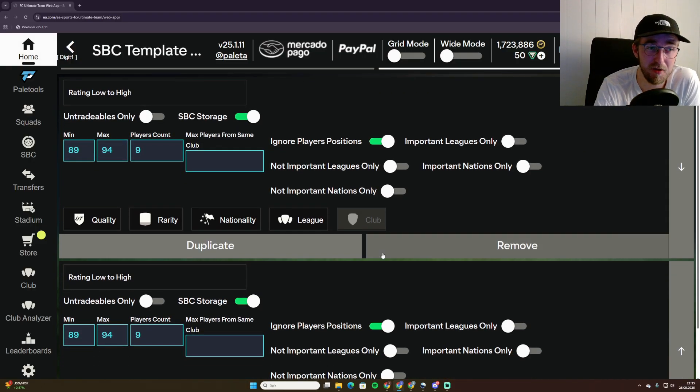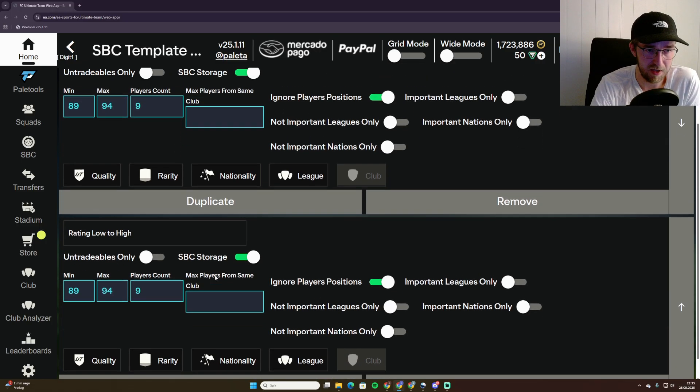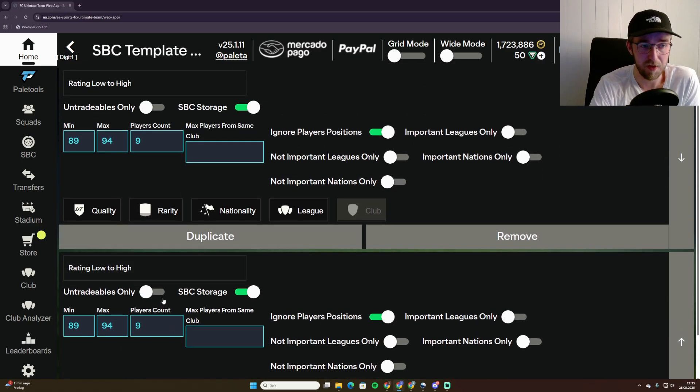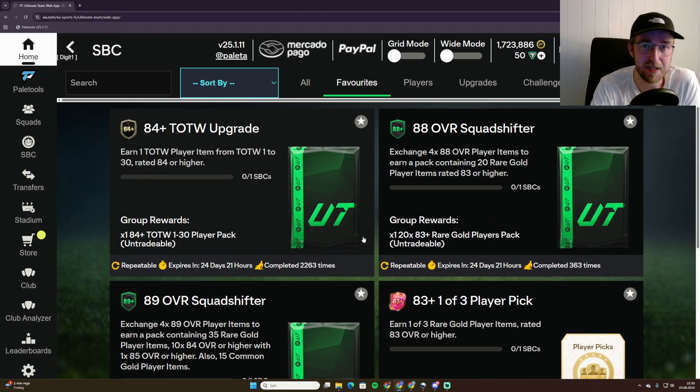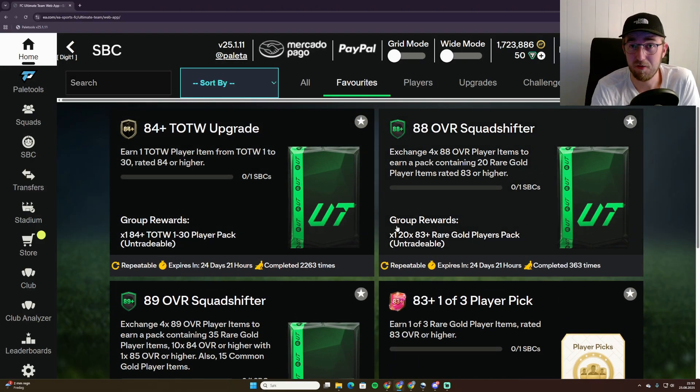The 89 Squad Shifter is quite similar to the 88 one. I use rating low to high, 89 to 94, with nine players — that's just random, you need at least four, but I recommend a bit more so you can switch with players on the sideline if there's a Team of Season you want to save. I have two templates for this one as well, both with SBC storage and ignore player positions. So that's the four or five SPCs I use.